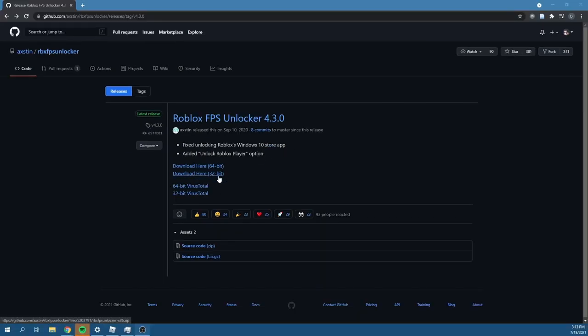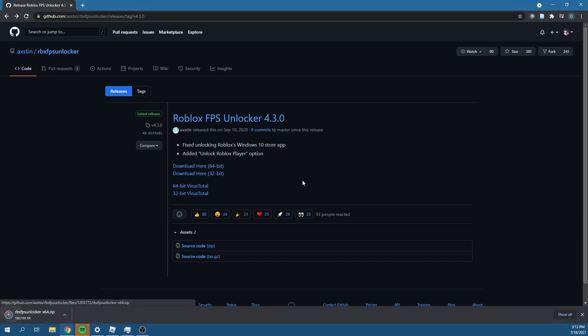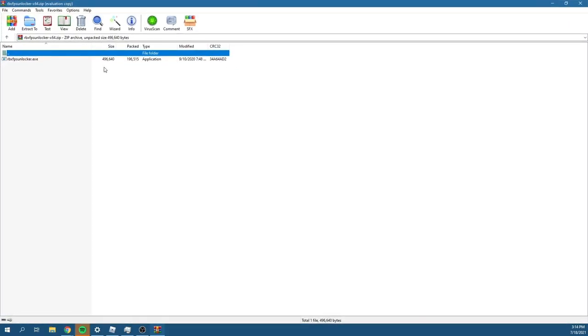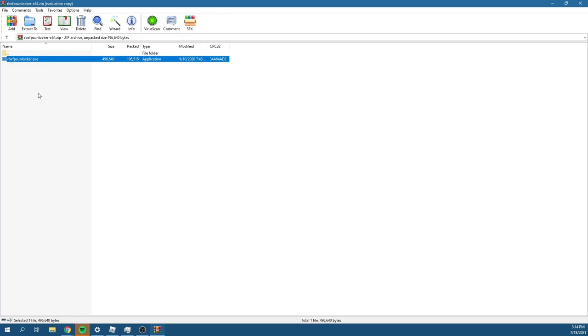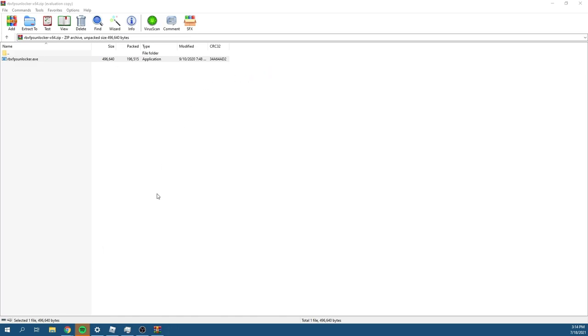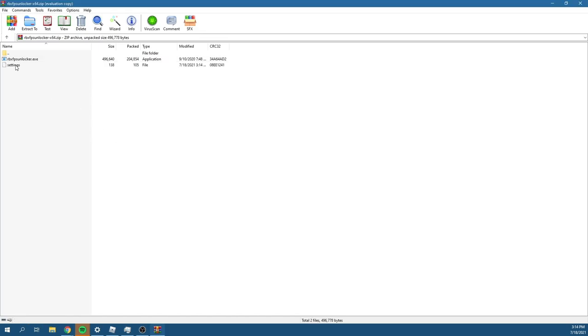I put a link in the description to something called a Roblox FPS Unlocker. As far as I know, it's safe to download because I've heard that even Roblox staff uses it occasionally during events. When you get on the page, click either the 64-bit or the 32-bit version — it really depends on what works for you. Then after you've opened the file, click the one file that's in there. Before doing so, make sure you have Roblox running. It's difficult to notice whether it worked because the pop-up will show up very shortly.